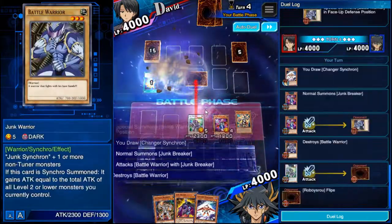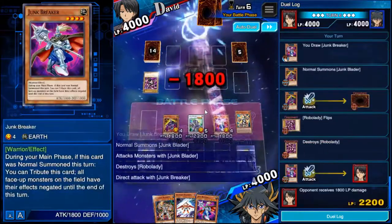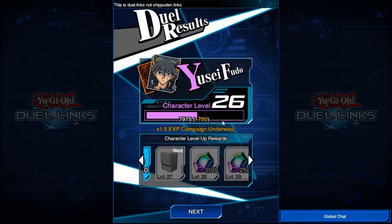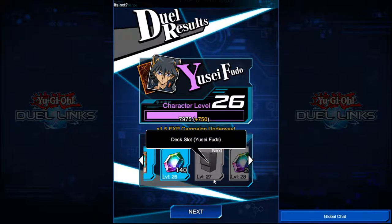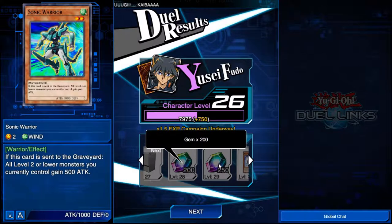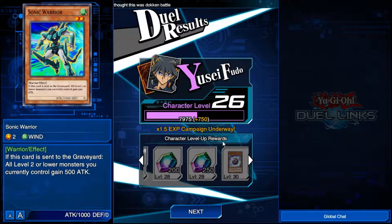This is also for people who are new to Yu-Gi-Oh! and want to get into it, because I believe this is probably the best way. We won! So now we can check out the rewards. We get a little bit of experience for our character, which is good, and each time you level up you can get new things — like a new deck slot at level 27. You can get cards; the last card I got was Sonic Warrior, which is pretty cool.